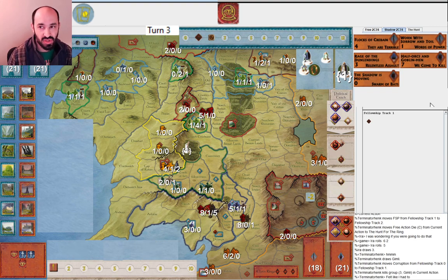Now the question is: is it worth it to play Warn with Sorrow and Toil? They're at one corruption, two spaces away from Lorien. If I play it, they're almost certainly going to declare into Lorien and get rid of it, healing a corruption. But maybe it's worth it because it slows them down by a movement. I'm anticipating there are quite a few cards I could play - any of the tile drawn cards - so getting them to go into Lorien doesn't feel worth it. Would you play Warn with Sorrow and Toil here? This is at timestamp 16.